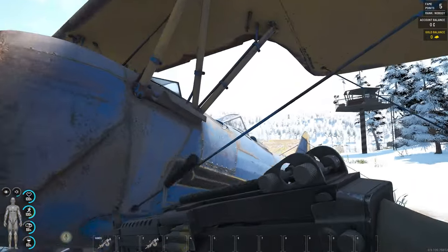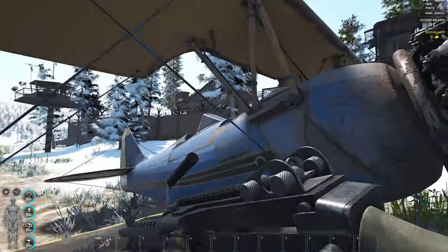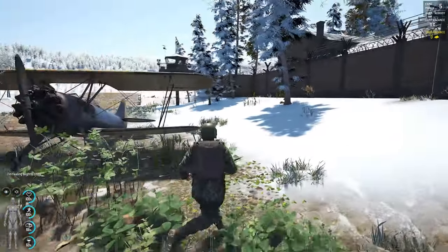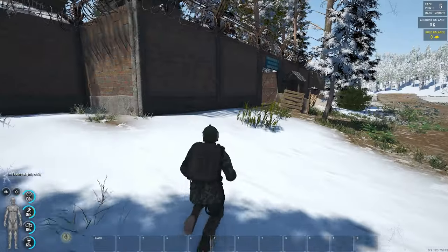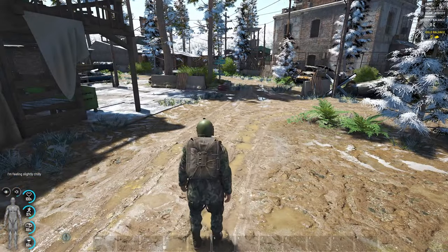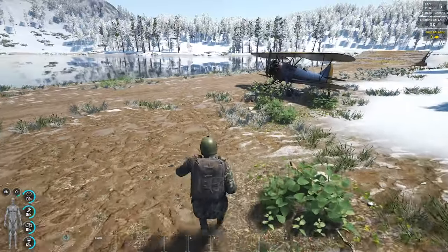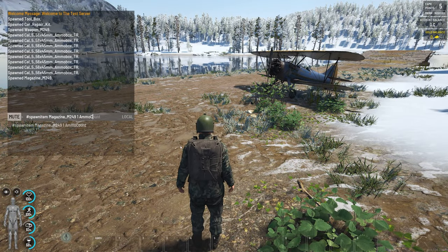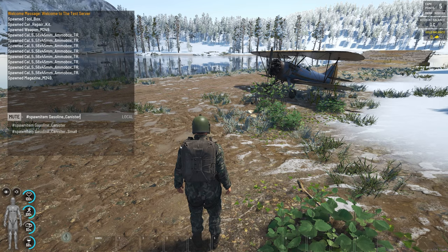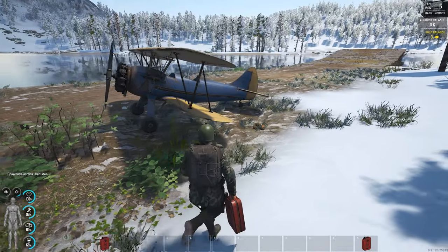We've loaded these with tracer rounds and we're going to equip them on the plane. Because planes are rare and not easy to get due to the sentries, I would personally refuel my plane at the trader - just buy gas at the trader and refuel the plane there. If you land at the small airfields someone could be there and you could lose your plane.